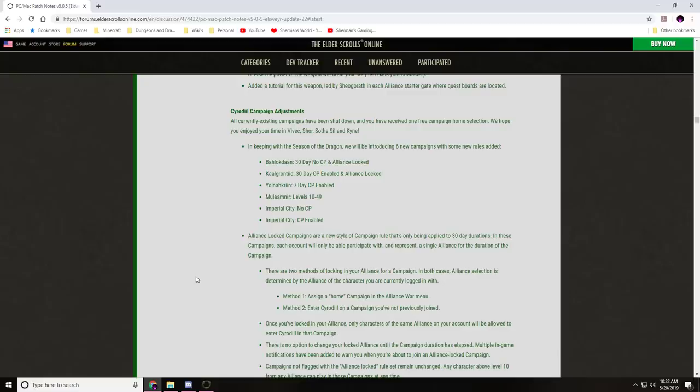All currently existing campaigns have been shut down and you've received one free campaign home selection. In keeping with the Season of the Dragon, they will be introducing six new campaigns: 30-day no CP alliance-locked, 30-day CP-enabled alliance-locked, 7-day CP-enabled, levels 10 to 49, Imperial City no CP, and Imperial City CP-enabled.